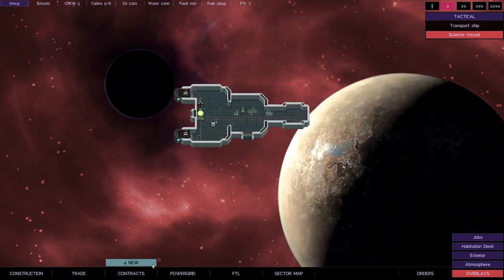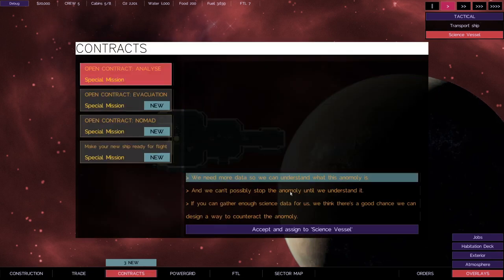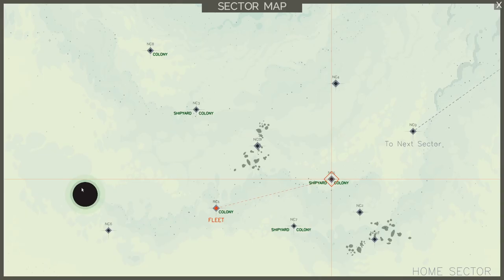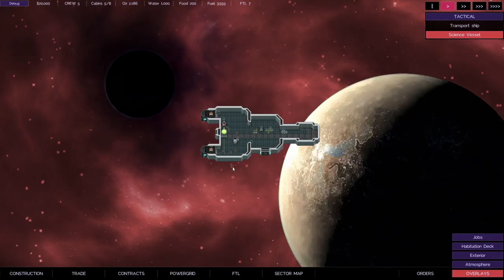Most sectors will offer contracts. In the starter sector you only get specialised ones, like an analysis mission where you go out and analyse the anomaly. In the game there's this anomaly - a giant weird black hole thing that's gradually growing. You can see it growing in real time; it'll eventually swallow up this entire star sector. You're forever running away from this thing, which gives you a bit of impetus to keep moving and time pressure. If you just hang around, things will eventually catch up with you and you won't be able to escape.